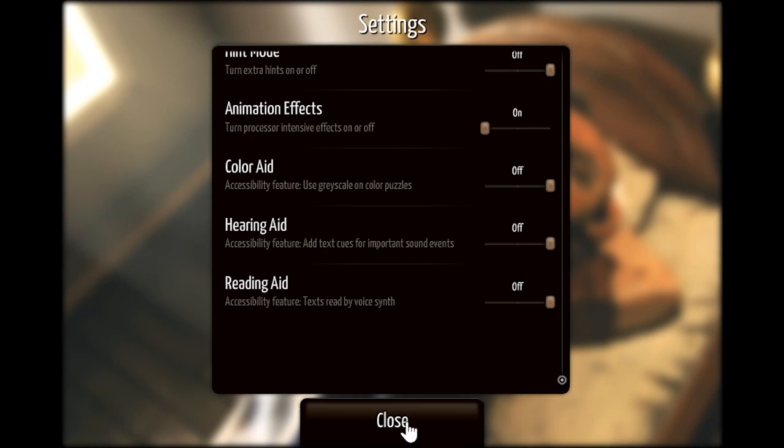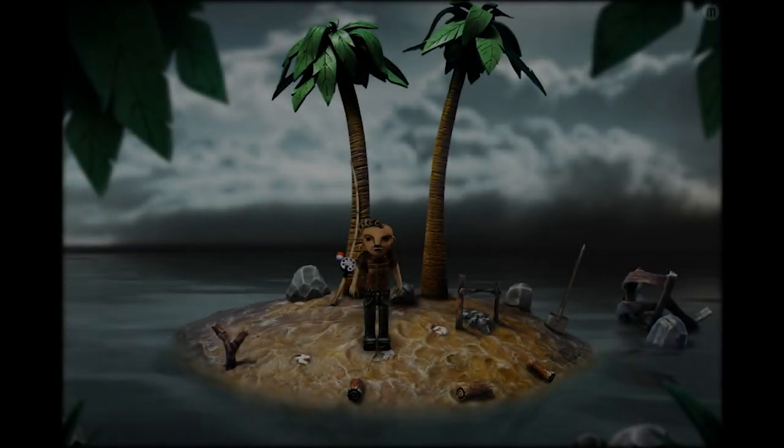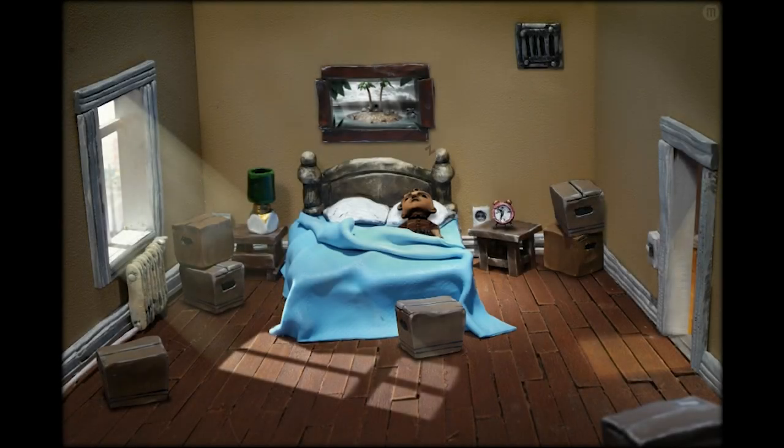Thankfully they don't rely on that gimmick — there's more to be found in this package, so we'd better do a story and let you know what this is all about. A man wakes up on a desert island, catches and cooks a fish which contains a treasure map leading him to an alarm clock. Then he wakes up. Shortest story section ever, right? Oh honey, we've barely started.